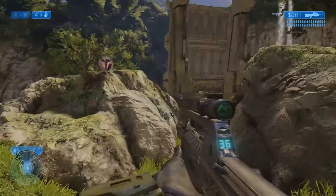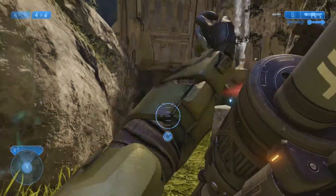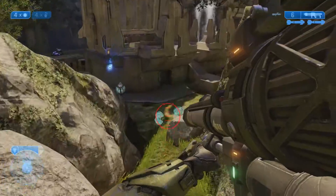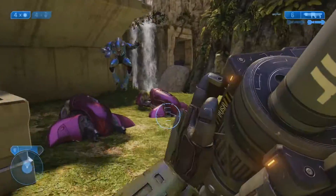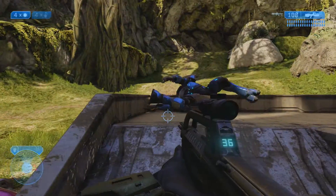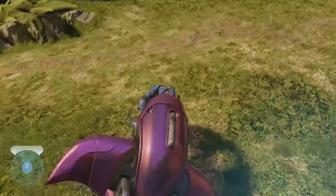The first one is gonna be on the mission Regret here. And obviously I'm horrible at this game because I just changed the sensitivity on this new account I made — it's not the same as the sensitivity on my regular account. But what you're gonna need to do is come into this area, it's like the second area of the mission. I'm doing this on easy just because it's easier to get through the missions and not die. And this elite just kind of stole this ghost from me.